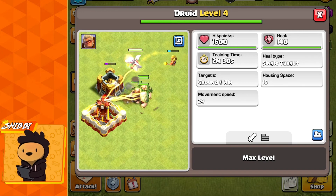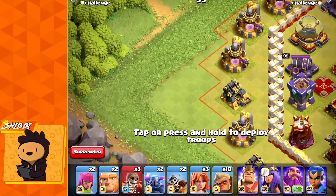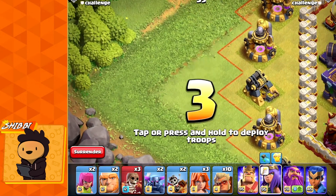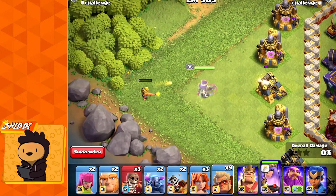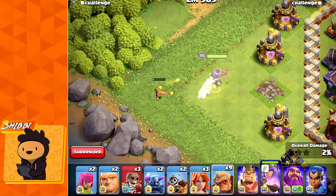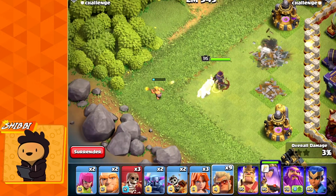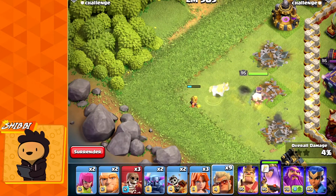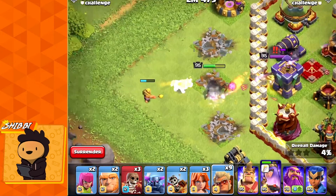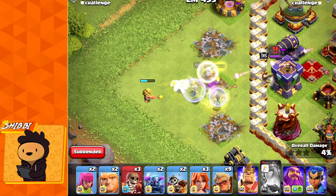One con of the Druid is that it only heals for 30 seconds. You can see the blue bar at the top showing the maximum healing it can handle. As soon as the Druid fills up that bar, it turns into a bear and starts targeting defenses, becoming a tank for your troops and heroes.